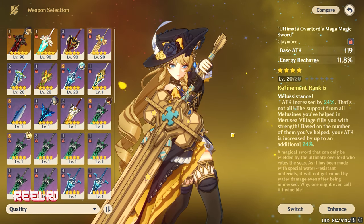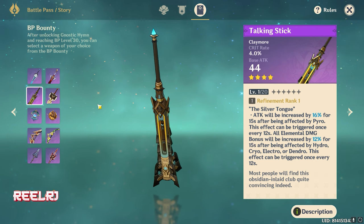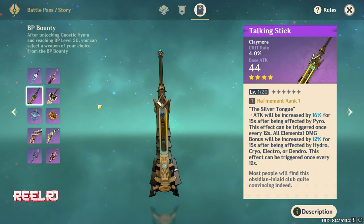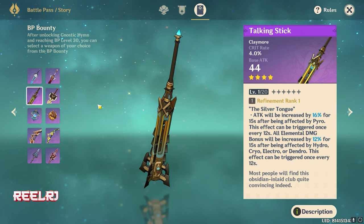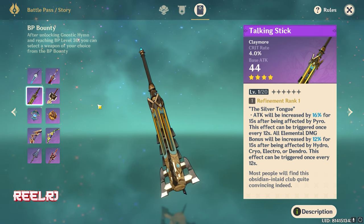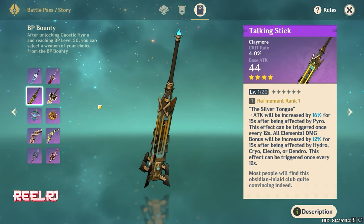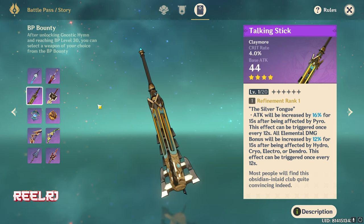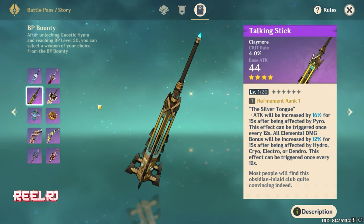On number three we have the Talking Stick, which is a Battle Pass weapon. It's very good, giving you around 18% crit rate and a high base attack. The refinement skill gives you more attack percentage if you're affected by pyro or other elements. Since Gaming is a pyro character, you'll almost always be affected by pyro, which is why I'm putting this at number three. Crit rate plus attack percentage is always good for a DPS character — if you can buy the Battle Pass, go for this weapon and consider refining it.